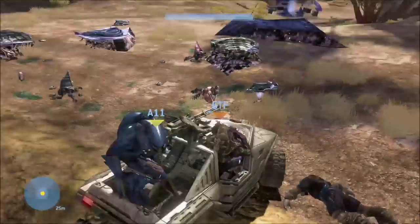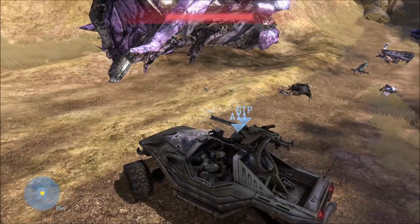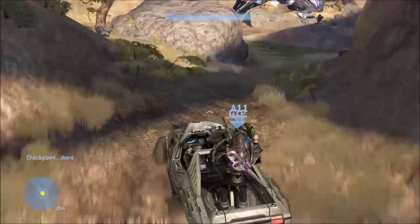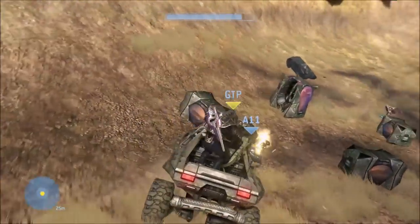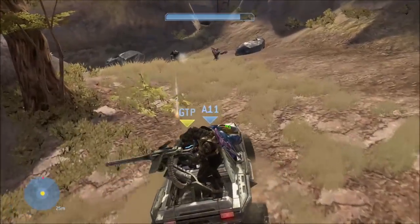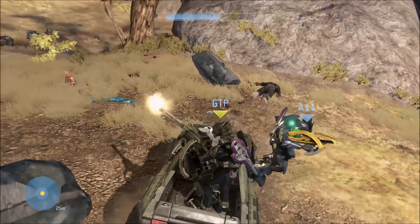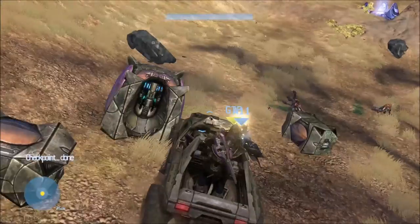Here we are going to grab the Fuel Rod Cannon — this is where the first one is on the Brute. I just want to pick it up and let's speed this up a little bit. The first Brute with a Brute Shot will be right over here to the left — the Gold Brute here. I don't think it will always be a Gold Brute, but regardless, that Brute will have a Brute Shot. So just make sure you grab the Brute Shot from him. And make sure it's the Passenger that holds the Brute Shot or Fuel Rod Gun.